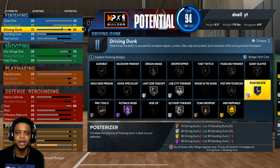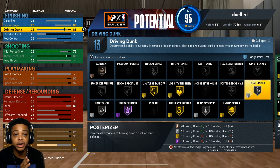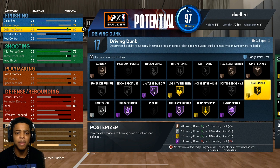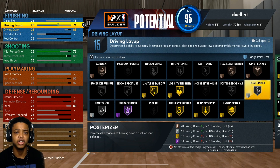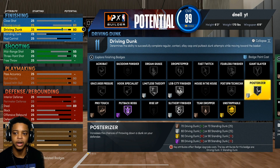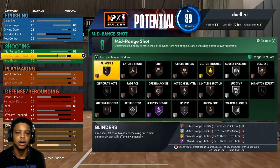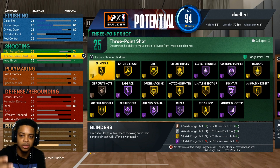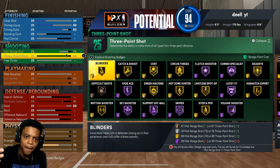With the posterizer badge, you're still going to be able to get contact dunks and the best dunk animations in the game. With the 80 driving dunk — if you want to tweak the build and go all out with a 92 driving dunk for elite contact dunks and gold posterizer, by all means. Just know that you're going to mess up the build. So we're going to go with an 80 driving dunk and silver posterizer. Because everything you move tweaks everything — they made the build extremely balanced this year. Last year it was broken, but make sure y'all pay attention to what you're upgrading.